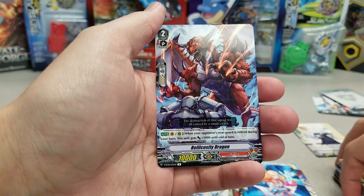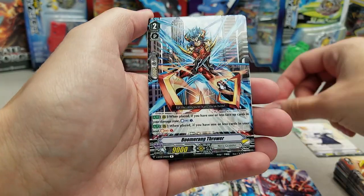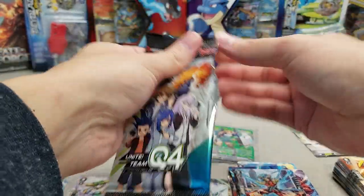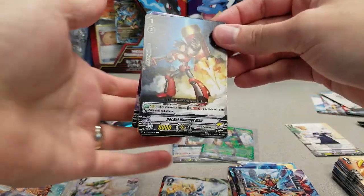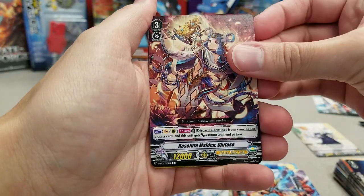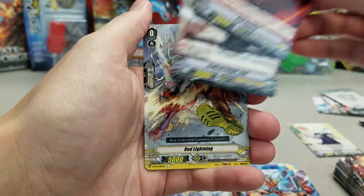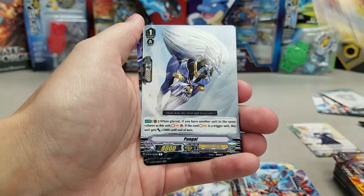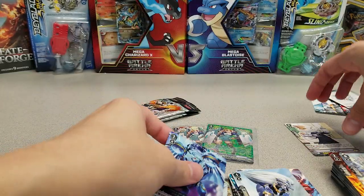That's the Bellicosity Dragon — remember that from back in the day. And Boomerang Thrower. Still getting over the final stages of my cold. Rocket Hammer Man, Resolute Maiden Chitose, Cup Bowler, Radical Knight Anil, Red Lightning, Pongo, and Dragonic Geist Double Rare.